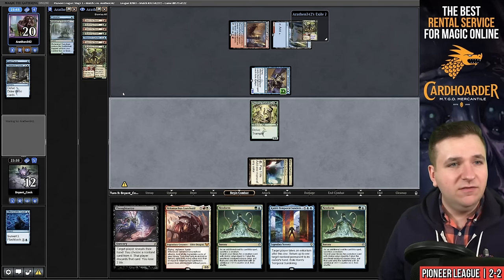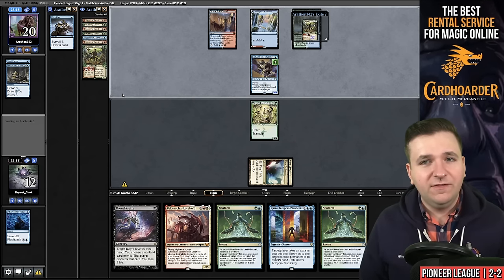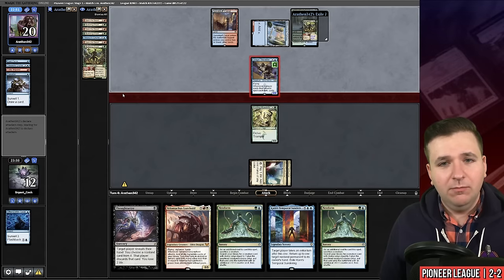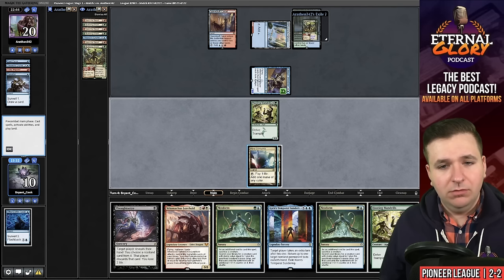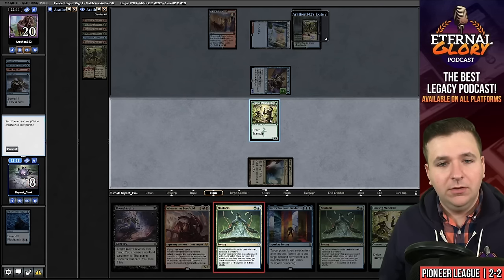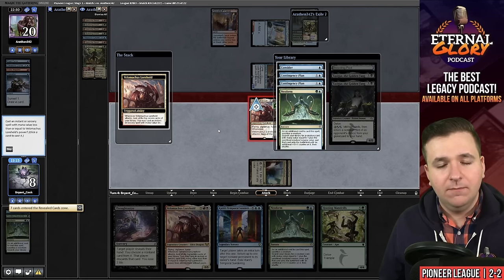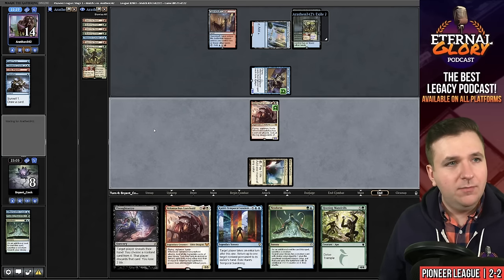The best case scenario for us here is that they play the Questing Druid into Consider. They cast Consider and mill over a Fiery Impulse. I believe I'm supposed to just jam — blue, then make a green, play the Neoform, get our dragon, and now we go to combat. Attack, trigger — we missed the time walk. I am not even going to cast the spell because I don't want to trigger the bird. Pass the turn.